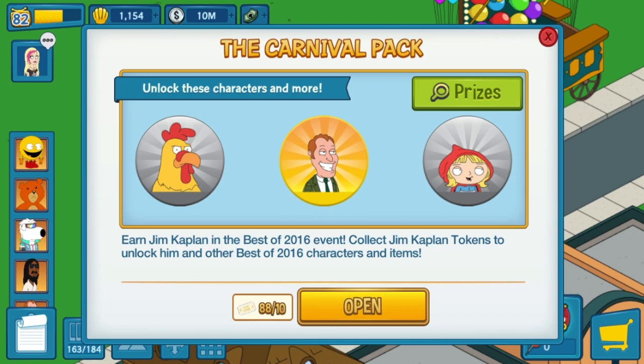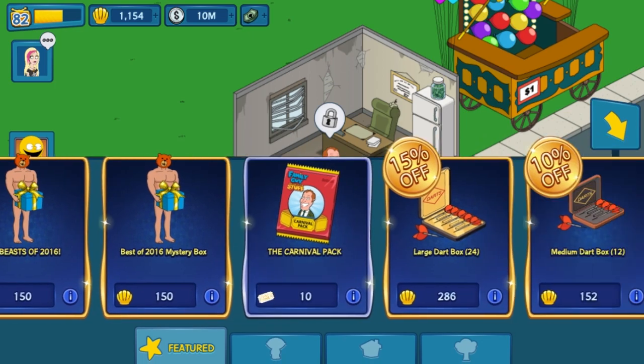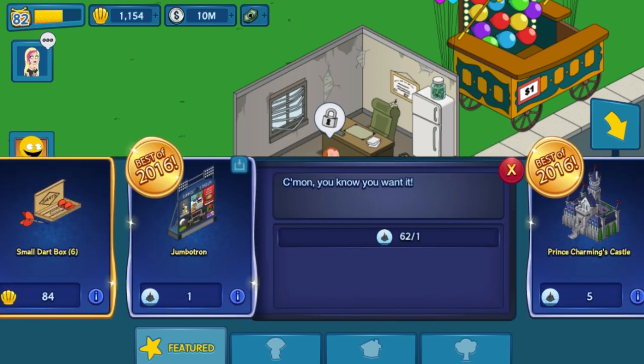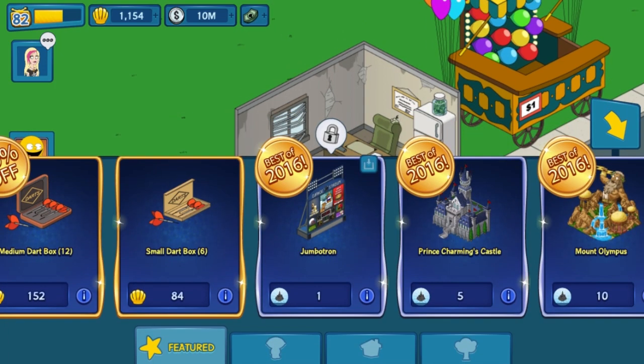So I basically have 8 tries to get 5 more of the tokens. The problem is the tokens must be a low drop rate, because every single time I open up these packs it's building, building, building — I've gone like 5 or 6 times in a row, all buildings. All you gotta do is click the eye for one of them, like this for example. I've got 62 of these things, I don't need them, I don't care about the buildings — I want the tokens. 8 tries.